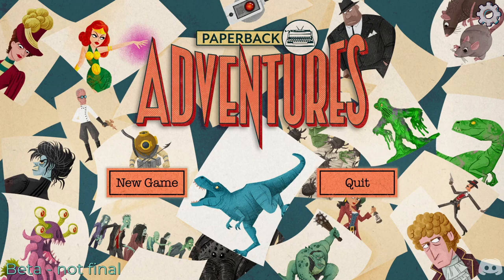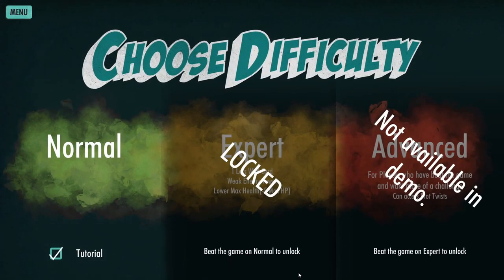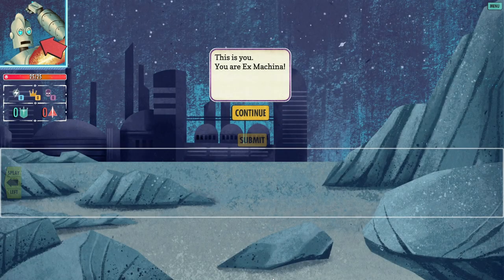Let's check out the demo and see what's going on in Paperback Adventures. We can select a hero — two are not available in the demo, so we'll play Robot Boy: 'Made of metal, he became the most human of all.' We'll play on normal difficulty, and let's do the tutorial.